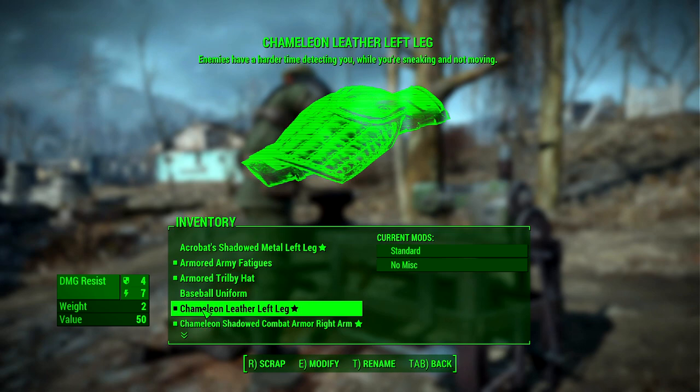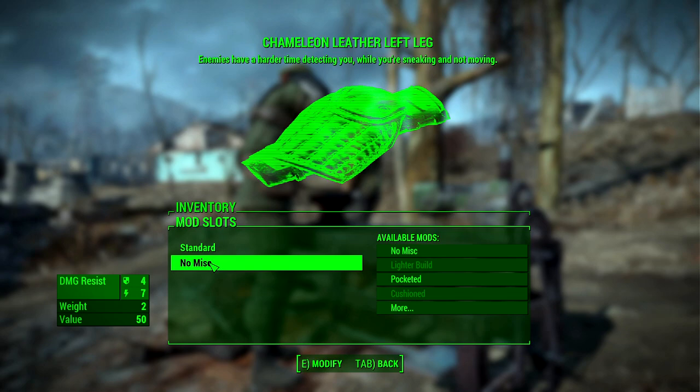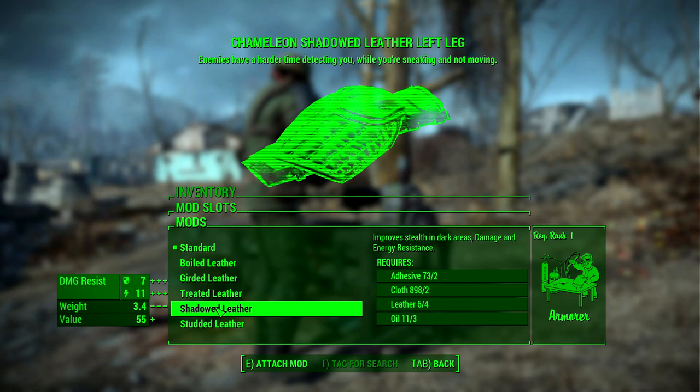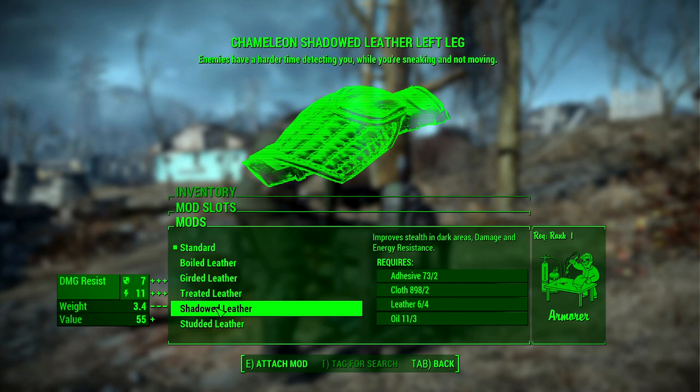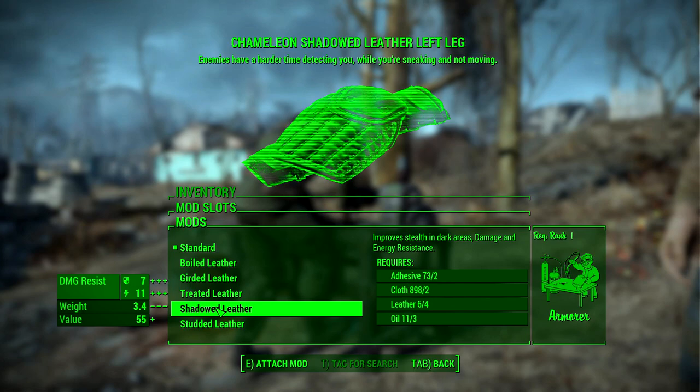At the workbench, a piece like a chameleon leather left leg has two mod slots: a standard material upgrade and a miscellaneous upgrade path. You want to go with the Shadowed mod on anything you can put it on. Note that synth armor and raider armor cannot use Shadowed, but for everything else you can. The Shadowed mod does stack and will improve your stealth in dark areas significantly, though there will be some diminishing return.